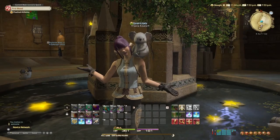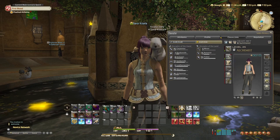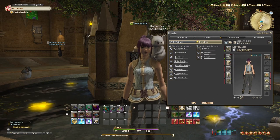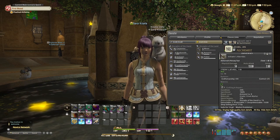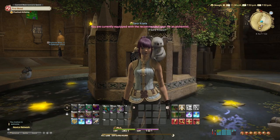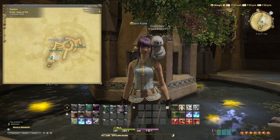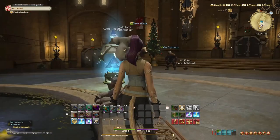Hi everybody and welcome back to my channel, I'm Sara the Koala, and we are back with another quick quest — all Final Fantasy job quests in five minutes or under to save you some time. Today's quest is all about the level 25 alchemist quest called Practical Alchemy. You need to be an alchemist and have the alchemist items equipped, and be at least level 25 for this quest to be active and available.